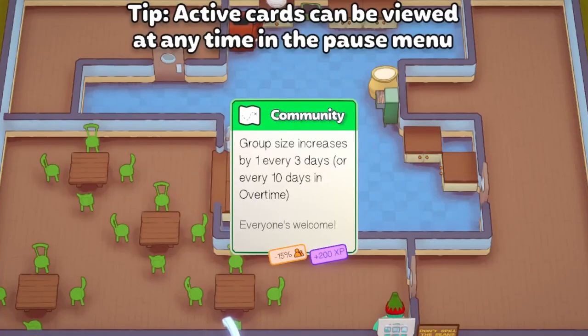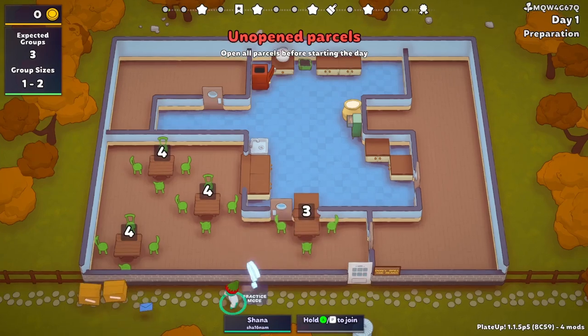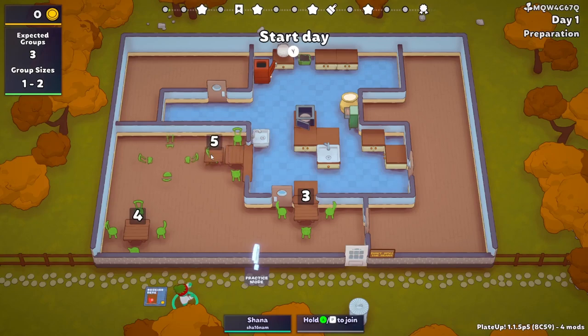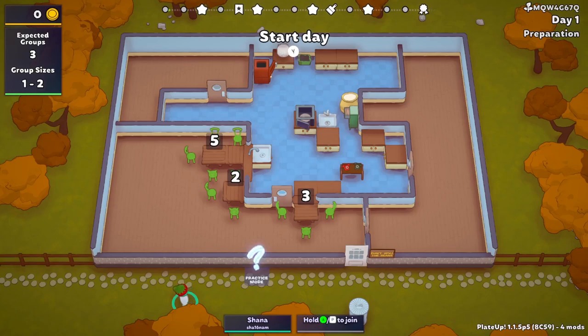Welcome back to Plate Up! We're doing a new automap today — toast, or breakfast I guess technically. The way the automap works, if you don't know, is every three days it adds an additional person to your group size. Right now we have groups of one to two, but then it goes up to two to three, three to four, and so on.